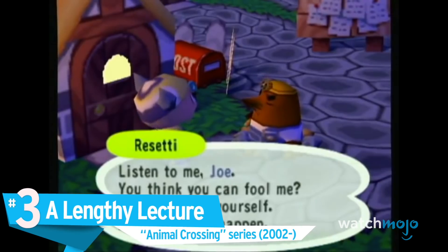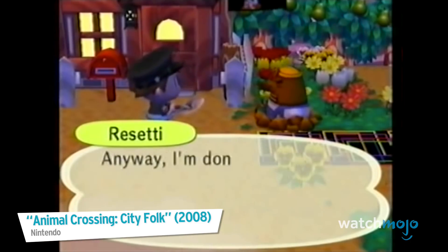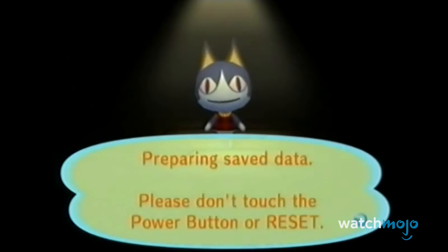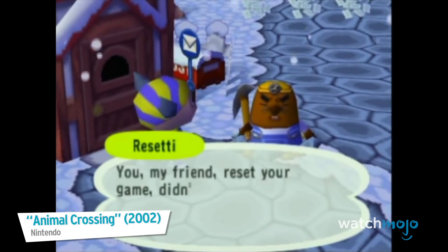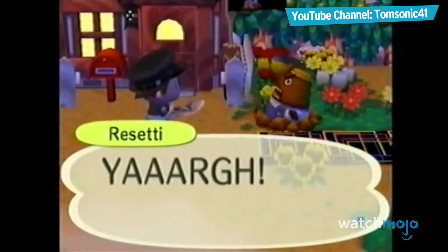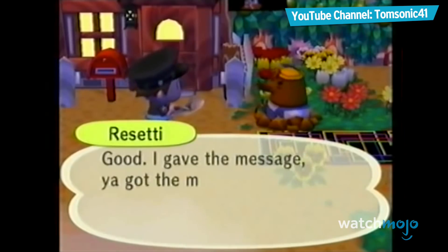Number 3: A Lengthy Lecture. Animal Crossing Series. Speaking of a guilty conscience, Animal Crossing will certainly put you through the wringer. Because Animal Crossing relies on activity in real time, the game doesn't like it if you try to manipulate your save file by any means — including, air quotes, "forgetting to save." You know who you are. Those who did so got to resume the game with an insanely long lecture from Mr. Resetti. You won't be able to do anything until you talk to him, and walking away will get him even more irritated. This only gets worse in later titles when he may ask you to type out specific phrases like "hail Resetti," or even threaten to wipe your save file. Best not to get on his bad side.